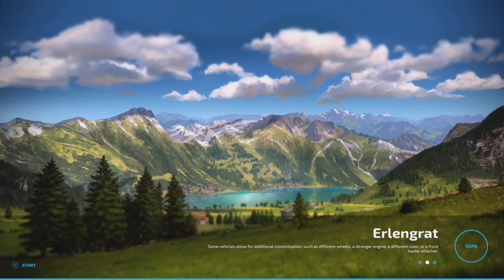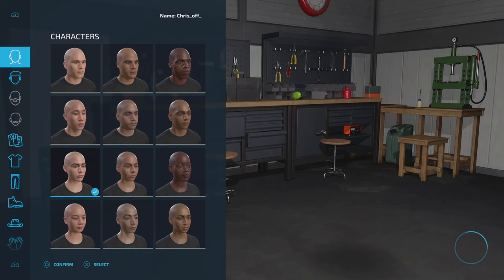Hey guys, welcome back to AF Farms and welcome to this new Let's Play series for Erlingrad. This is a map I wanted to play for a while. I've played it before but haven't done a Let's Play on it, so this will be the first time. We're going to focus probably on animal husbandry in this playthrough, so if you're interested in learning how to care for animals and grow your farm with animals, this is going to be the perfect series for you. Without further ado, let's get into it.